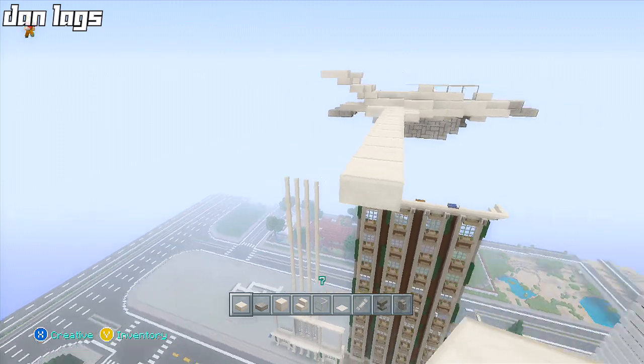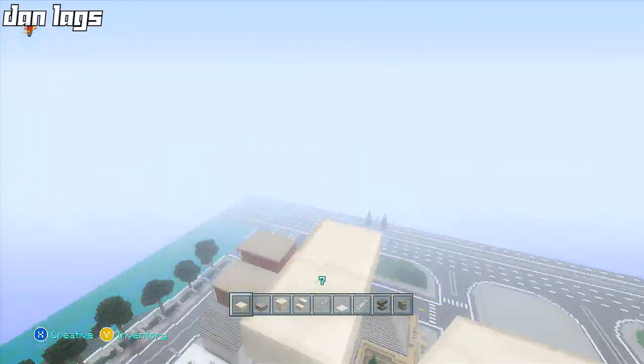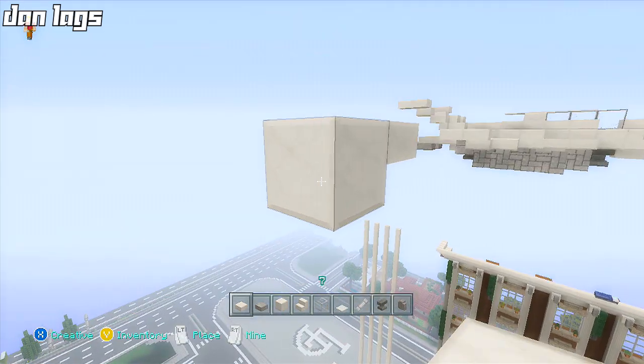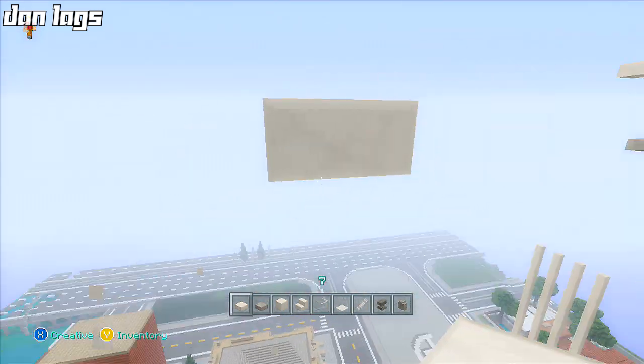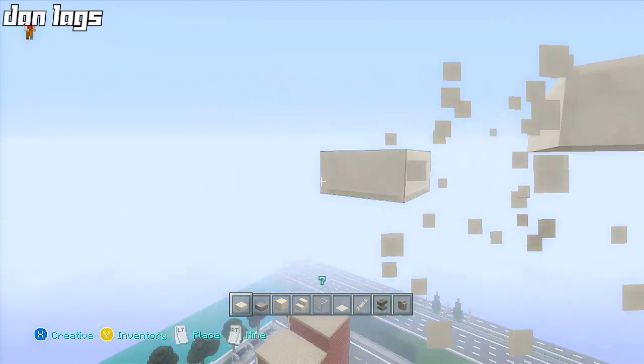We'll do our best to do a little let's build for you guys today so you can add it to your world. I'm just gonna go ahead and break all this to get a platform to start. So these are some upside-down quartz slabs to start — I'm actually gonna place a full block underneath and go like that.